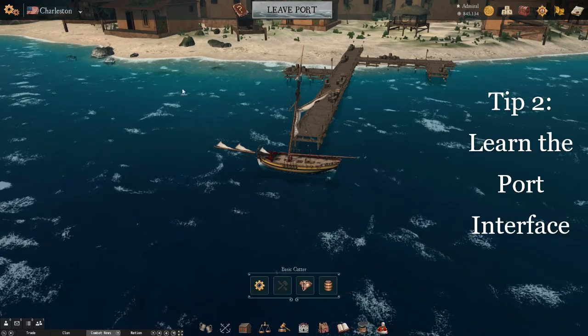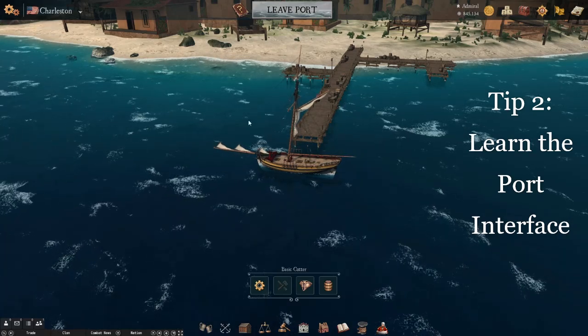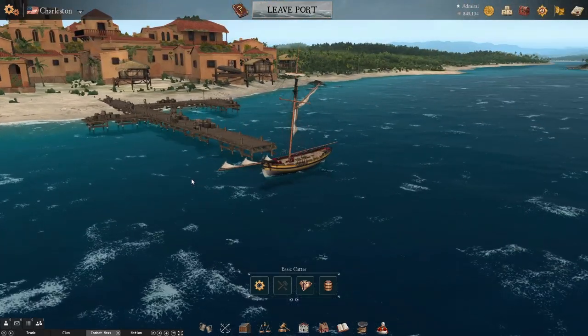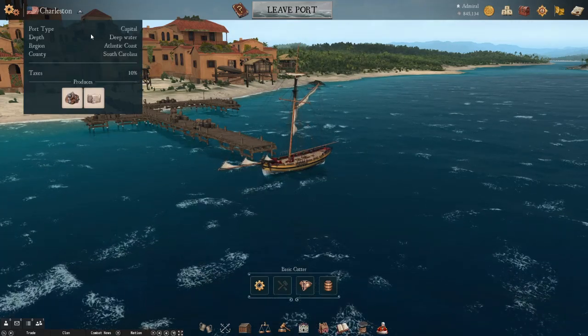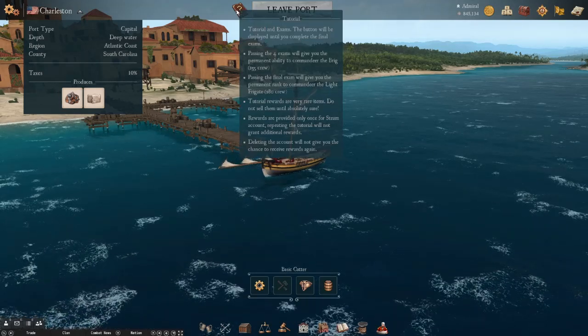The next tip is to spend some time interacting with each window in your port, because there are a lot of moving parts in this game. I'm going to highlight a few things about the port window interface, as each individual window could have an entire video explaining its various uses. When you're docked, you can see many buttons or window icons around the screen. On the top, you can see the name of the port you're currently in and some general information regarding the port.